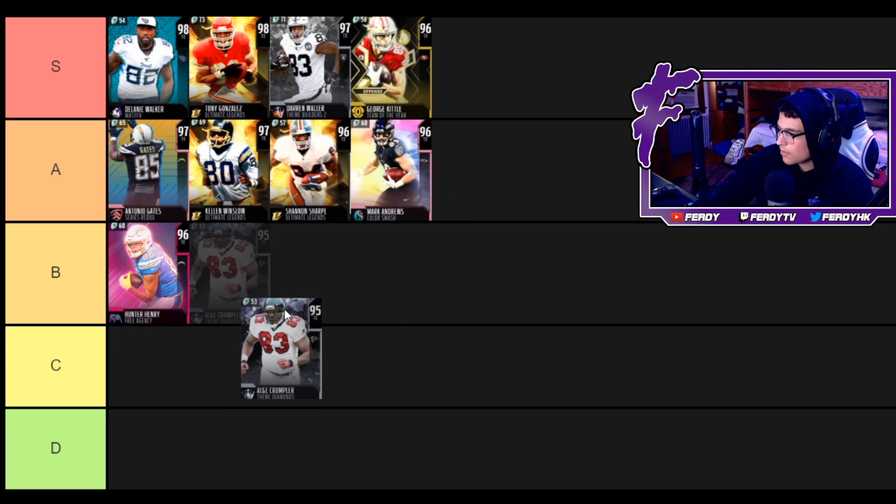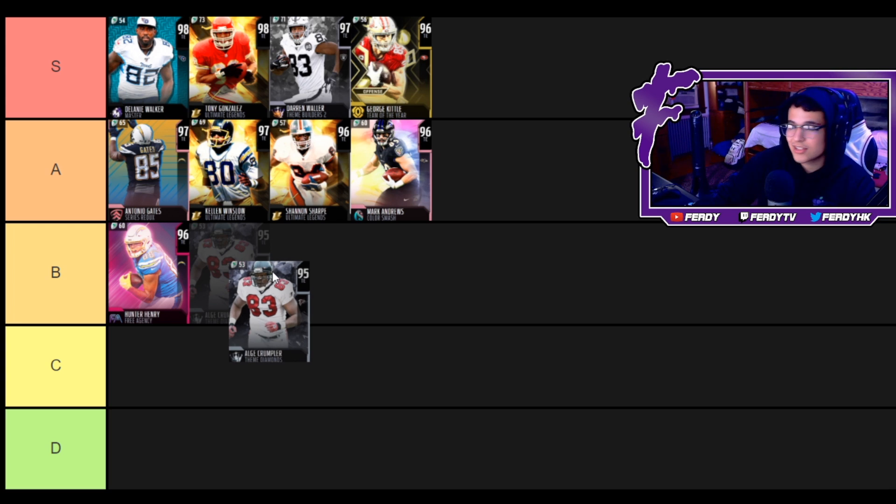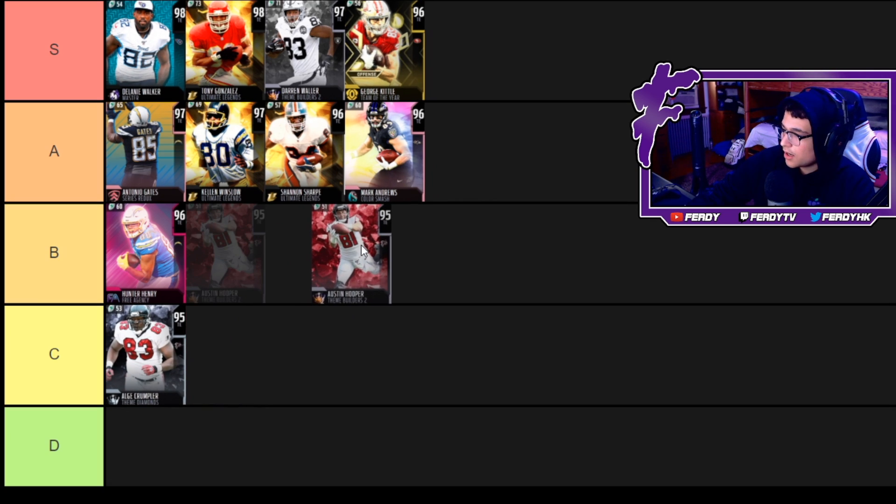Now we got Alge Crumpler — I've never seen this card used. 85 speed, 87 acceleration, 89 truck, 87 stiff arm, 94 catch. This card's not anything special and his run block isn't that solid either, so I'm gonna put Alge down here at C.